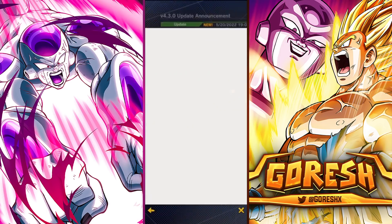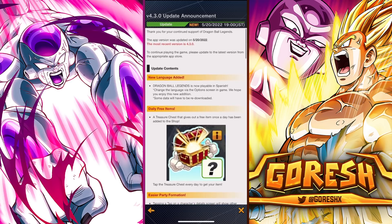Let's jump into the actual news section and take a look at everything they're updating. We have some news announcements: thank you for your continued support of Dragon Ball Legends. The app version was updated on the 20th of May and the most recent version is 4.3.0. To continue playing the game, please update to the latest version.